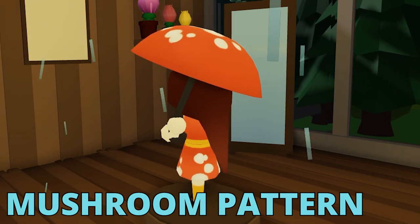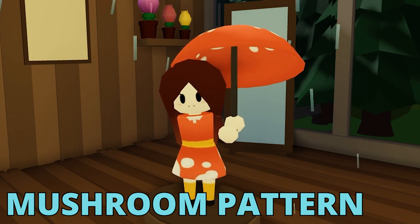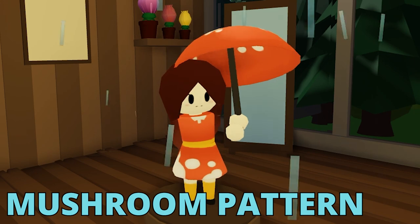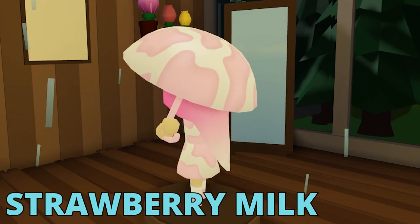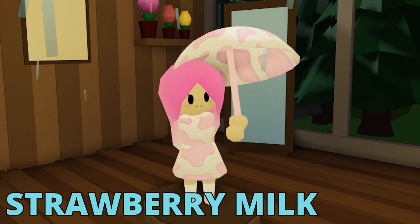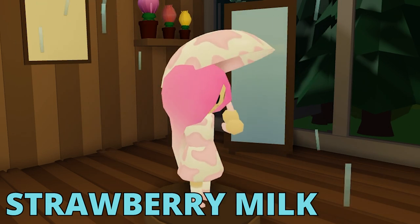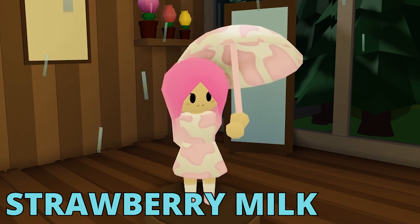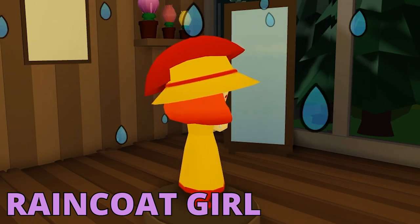We also got Mushroom Pattern Girl — I also really adore this skin. What's really cool about Rain Girl is that most of her skins change her hair color and it just feels like a completely different person. We also got Strawberry Milk — that's one of those skins that some people absolutely love and some absolutely hate. Personally I feel neutral about it; I don't really like it or hate it, it's just a cool skin.